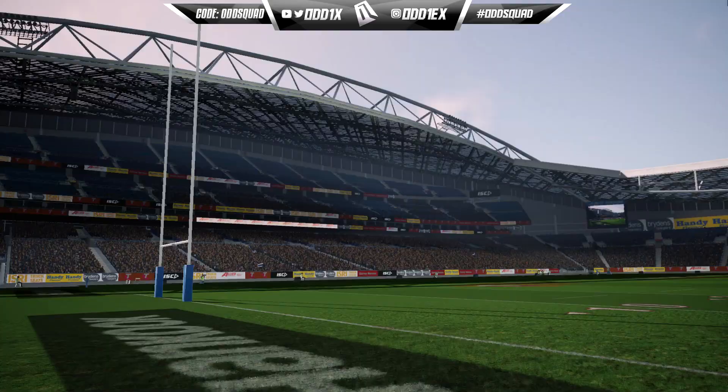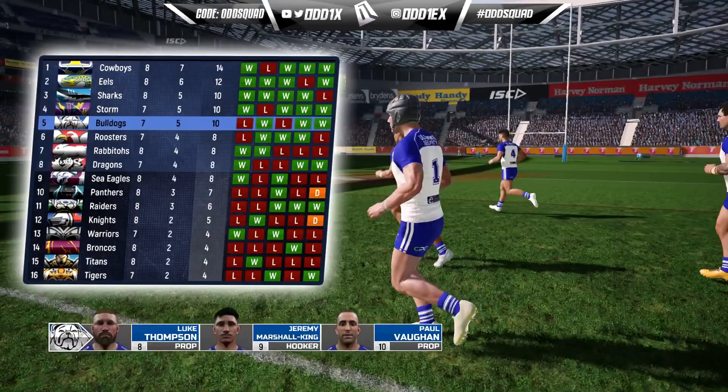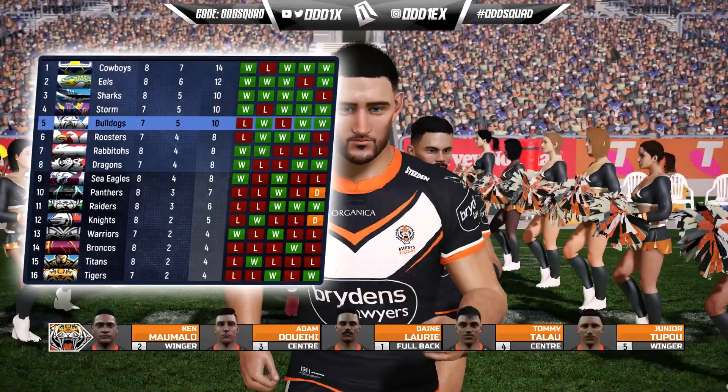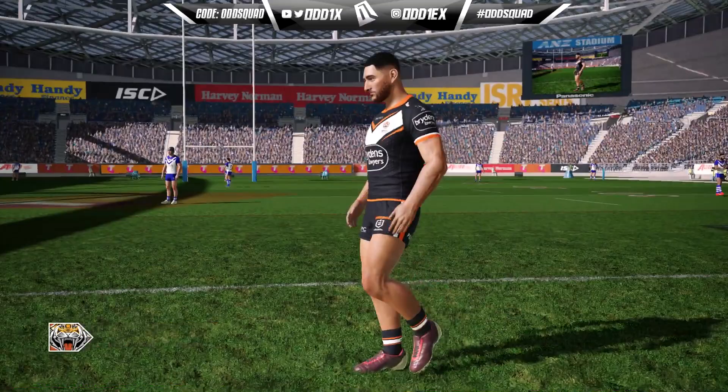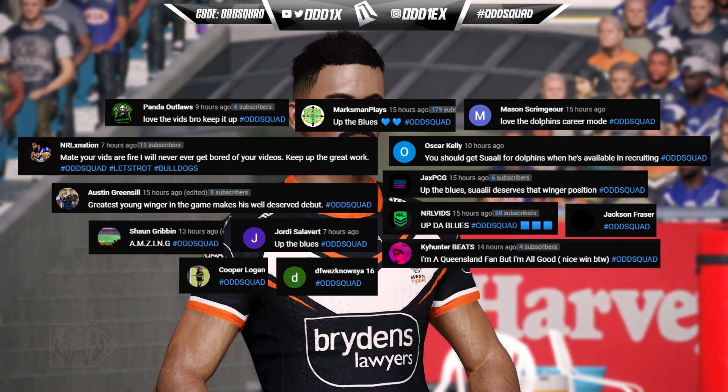Hey boys, welcome back to another video on the channel! We are back with our Bulldogs, and this will be the last experimental lineup video for this career mode series. This was the most requested positional change — Matt Burton donning the number one jersey. I'll be taking suggestions for recruitment, more positional rather than player-specific. If you haven't seen the full roster, check episode one. As always, if you've been enjoying the content, hit the like button and head to the comment section with the hashtag Odds Squad.